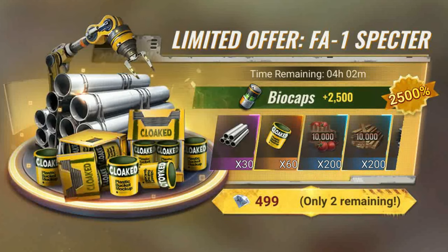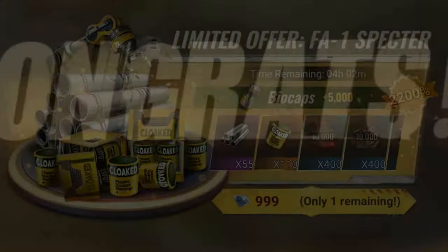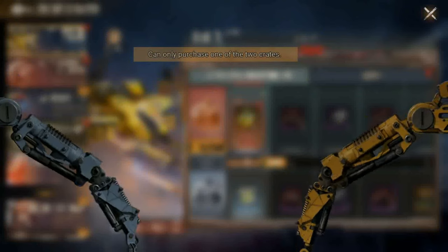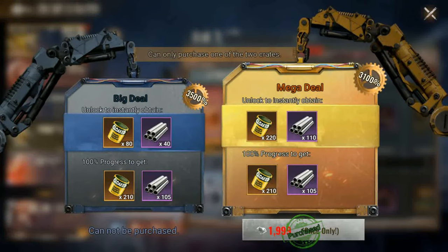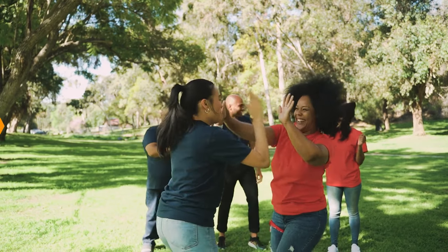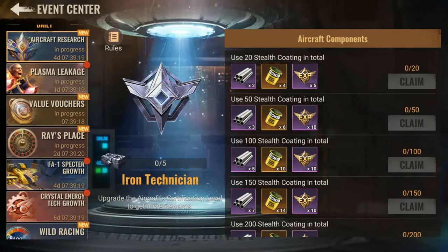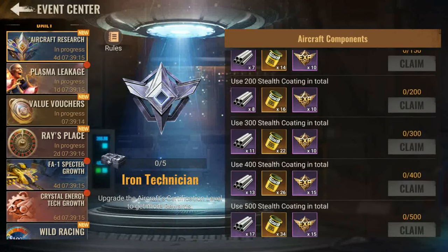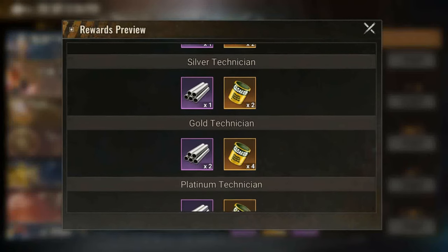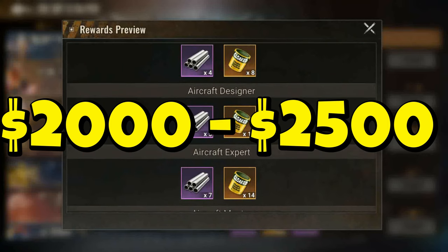At this stage, you can only buy the limited offer FA-1 Spectre bundles which are refreshed daily. Then, as you upgrade the aircraft, every time you progress to the next star level, there is a special limited offer bundle available for 24 hours. The most cheapest purchase method available is going to be via the FA-1 Spectre growth bundles. For $20, you will get double the materials compared to buying them in the limited offer FA-1 Spectre bundles. They are refreshed weekly, so it will be rewarding for those who can be more patient. At launch, there is also the aircraft research event where upgrading your Gen 3 aircraft components will bring some rewards in return. In total, this new feature would cost someone buying all the bundles between $2,000 to $2,500 depending on how quickly you choose to max the Gen 3 aircraft.